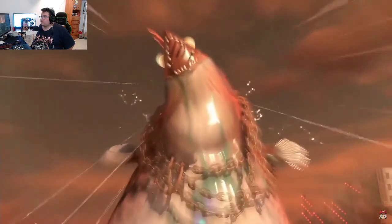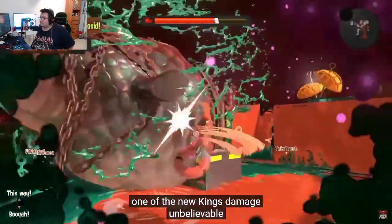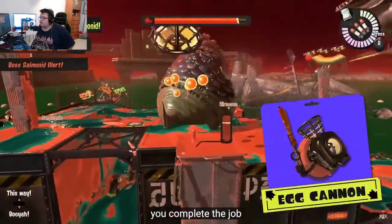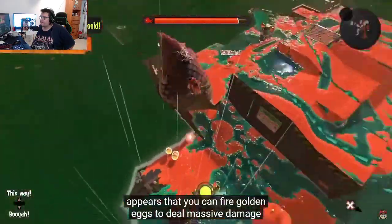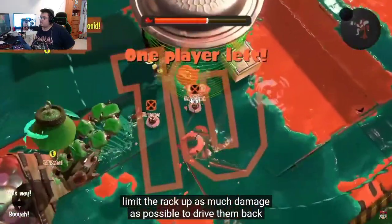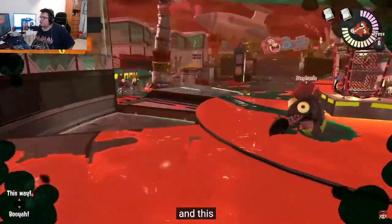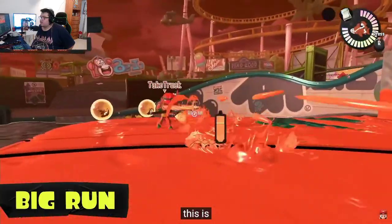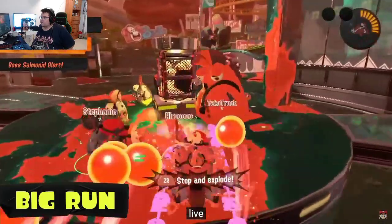This is one of the new King Salmonids — they'll occasionally appear just before you complete the job. The tank on your back is a specially provided egg cannon, and you can fire Golden Eggs to deal massive damage. These battles are under a time limit, so rack up as much damage as possible to drive them back. Big Run is when Salmonids invade the city — this event happens once every few months.